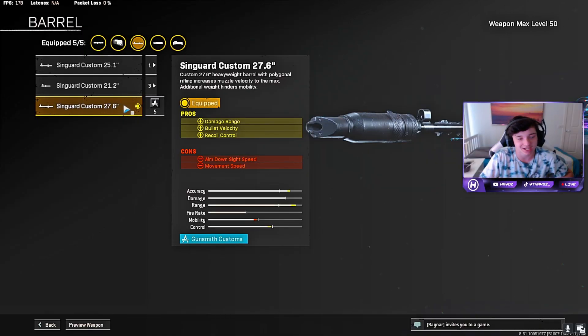For the barrel, we used the Syngard Custom 27.6, giving us that damage range, bullet velocity, and recoil control. Best barrel in the game by far. Again, if you want to use it as a long-range sniper, definitely use this barrel.